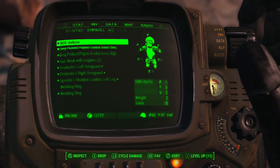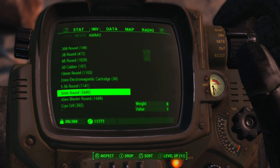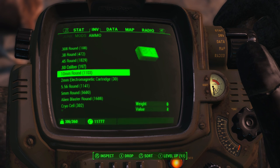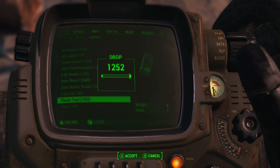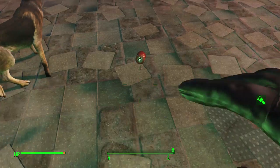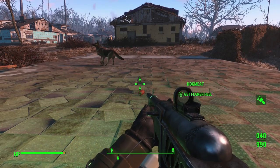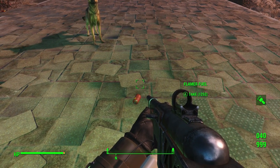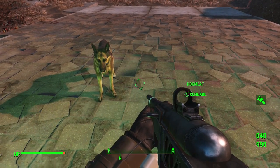So there you go guys, a variant on the Dogmeat duplication glitch which actually allows you to easily double the amount of ammo you have in any stack. As usual, if anyone has questions or confusion regarding this video or the glitch I showed, post a comment and I'll get back to you as soon as I can. I hope you all enjoyed the video or found it helpful. If so, feel free to drop a like down below and subscribe for many more Fallout 4 videos to come. Thanks for watching everyone, peace out.